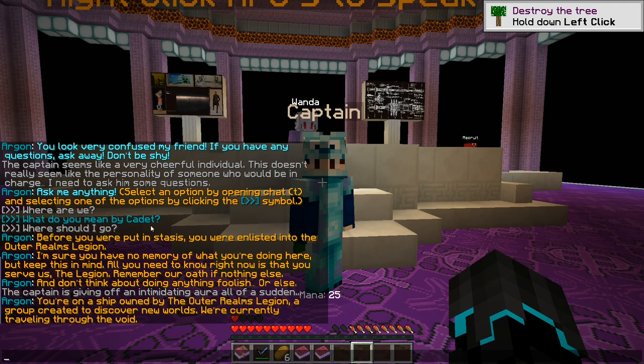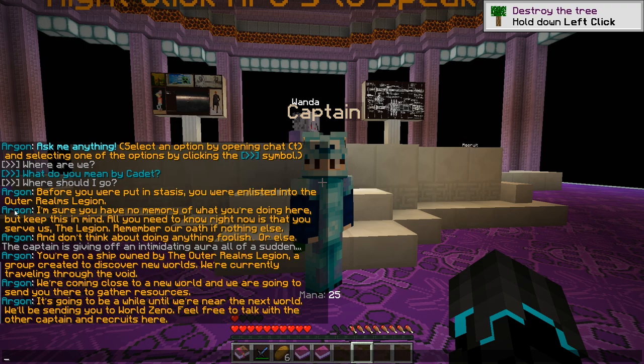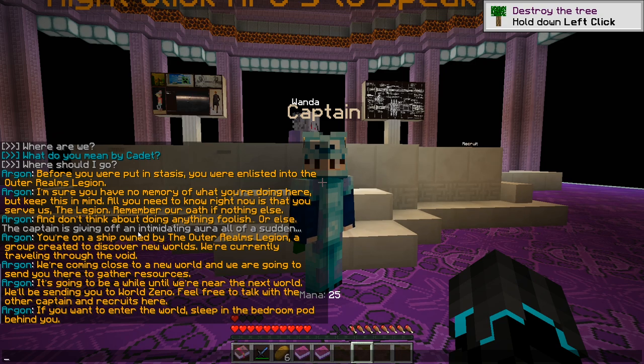Where are we? "You are in a ship owned by the Outer Realms Legion, a group created to discover new worlds. We're currently traveling through the void, coming close to a new world, and we are going to send you there to gather resources." Where should I go? "It's going to be a while until we near the next world — we'll be sending you to World Zeno. Sleep in the bedroom part behind you."